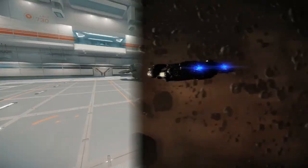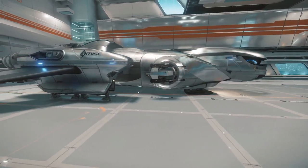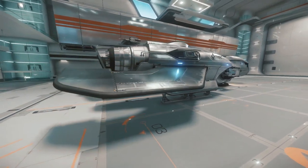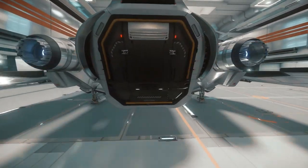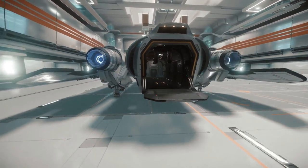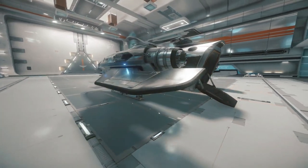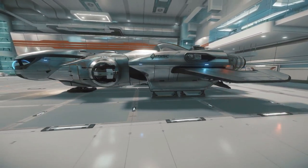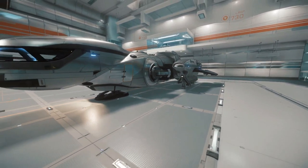Last but definitely not least is the Freelancer DUR, the exploration variant of the Freelancer series, which sacrifices 25% of the standard model's cargo capacity for all the necessary exploration equipment. It comes with the Tarsus Electronics Leaper Pro jump engine, NAV E7 long range scanner, and NAV E7 expanded fuel tanks. It is the biggest exploration vessel of this category that can still jump through small jump points. It is also the only true multi-crew vessel of this category, making it the best option for you and your friends to go out into the unknown together.